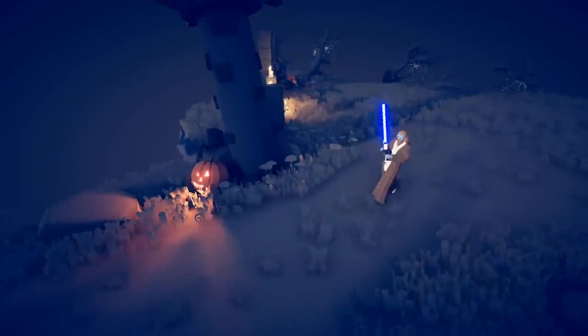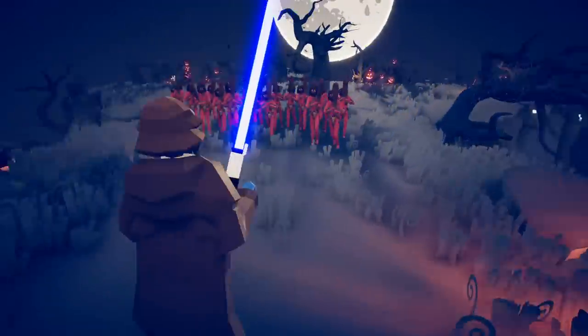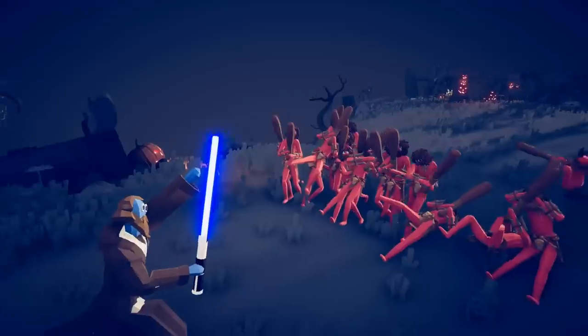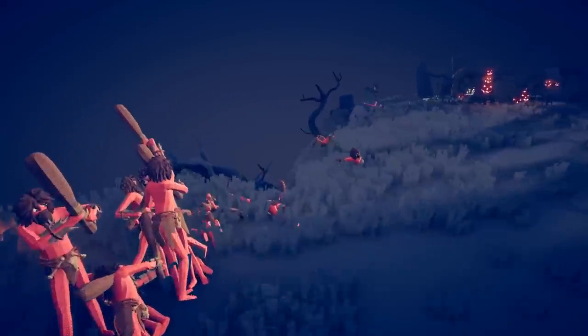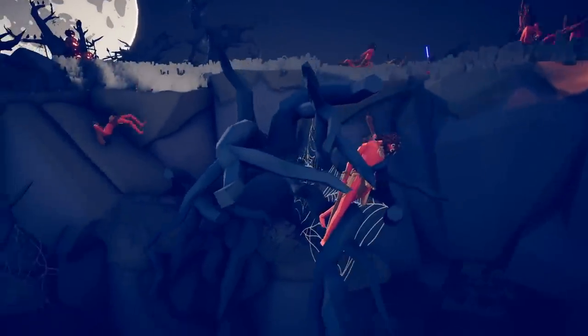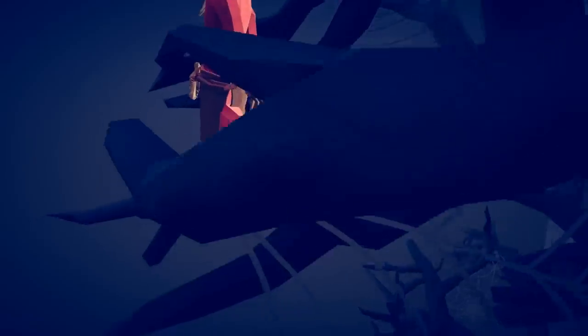Let's see how Obi-Wan's prowess with a lightsaber goes against a bunch of dudes with hairy heads and clubs. The Force powers have been updated and they're doing a little bit better. Oh my god, I love the Force push — some of these guys just went absolutely spilling down the mountain. This guy looks almost stuck in a spider web if you look at the right angle.